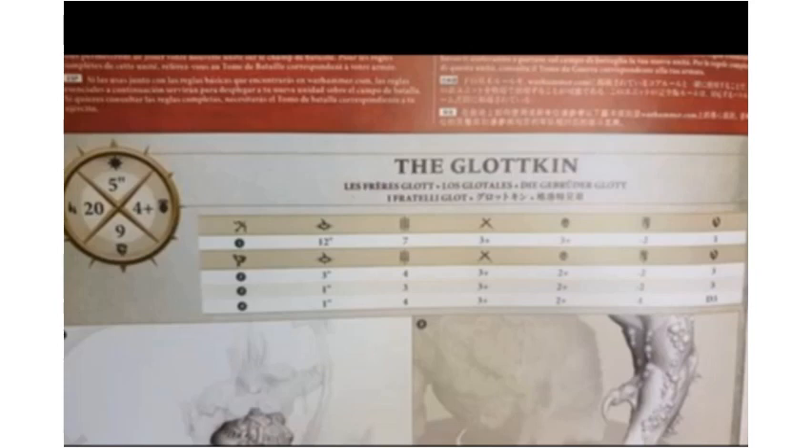Then we've got 3 attacks, 3s and 2s, minus 2, 3 damage — I believe that would be Otto's scythe. And then 4 attacks, 3s and 2s, minus 1, d3 damage for our final attack. This looks pretty strong. This is definitely going to be a strong combat warscroll depending on what the points look like. It's definitely an upgrade from old Glottkin, but it's going to be points dependent for sure on how good this actually is.